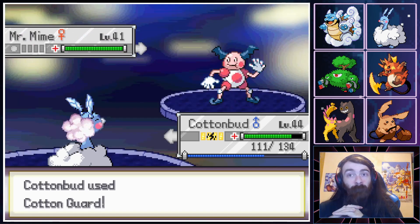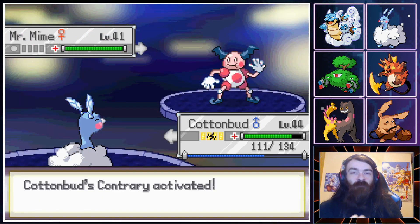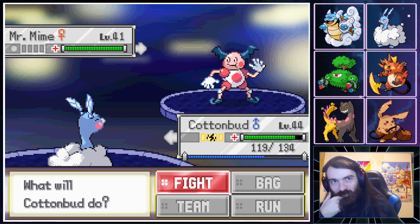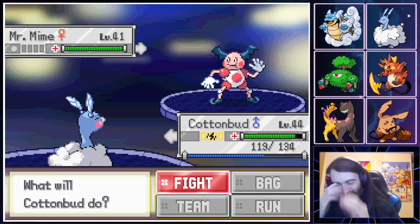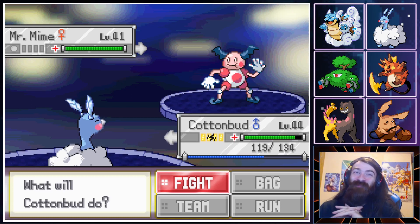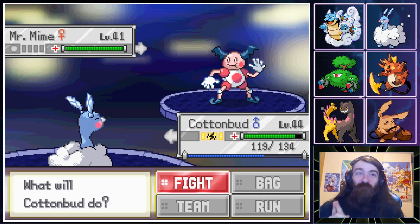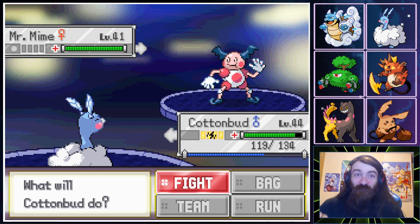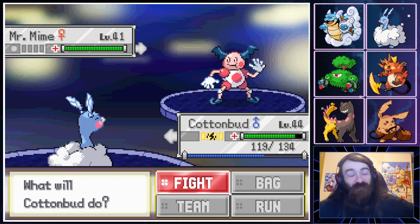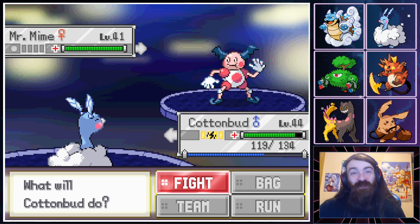It withdrew — how dare he be smart? Also this is a Fairy type, which I have Contrary for. Someone in chat, the second I removed Perish Song, was ready to type 'you absolute idiot.' And you know what? Fair. Yeah, you're right — that was pretty stupid of me, wasn't it? Contrary Cotton Guard — what a great moveset I had planned.